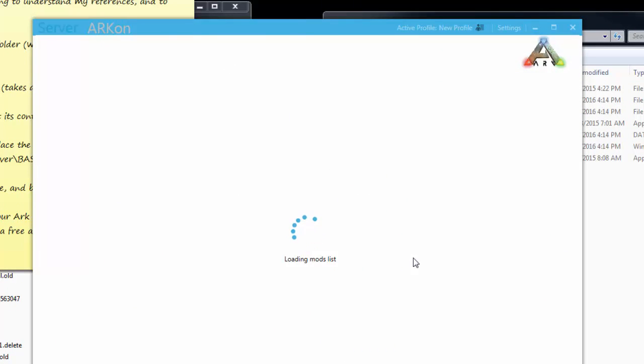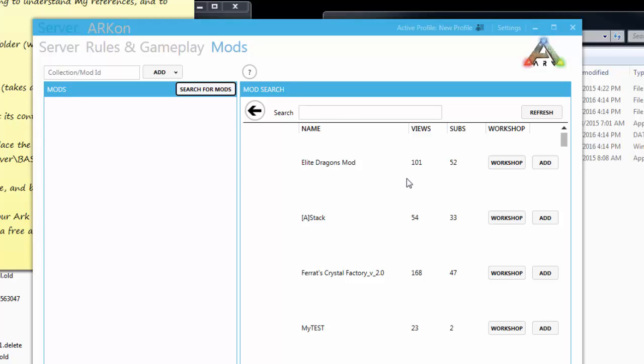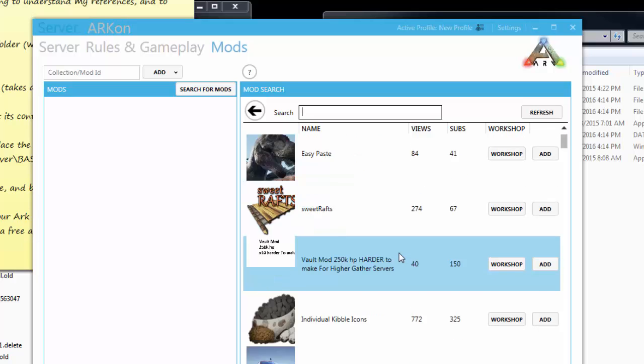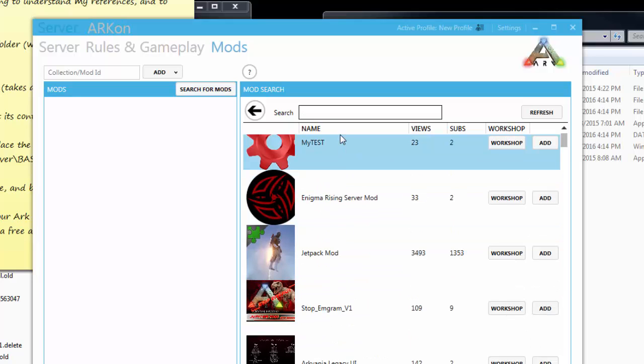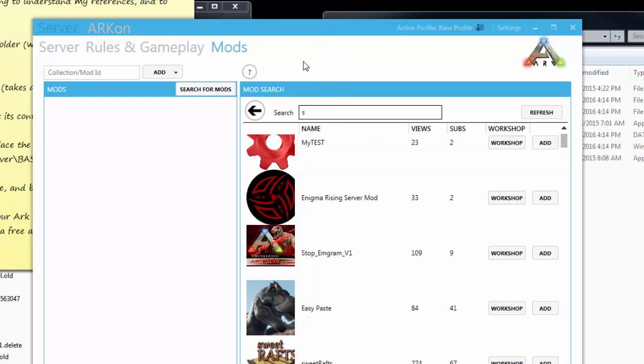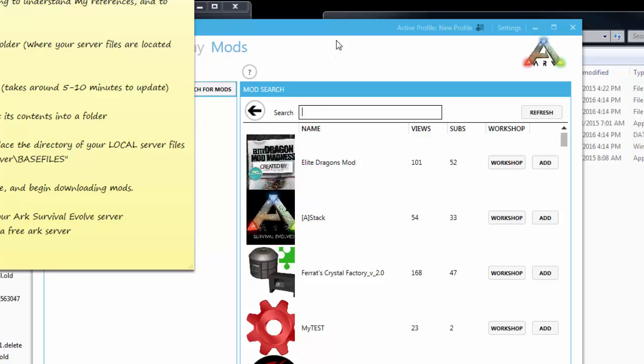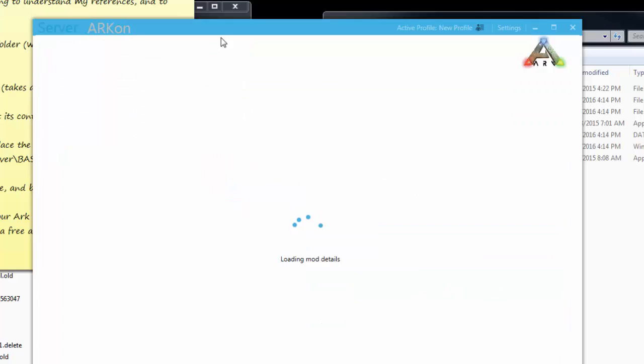Now let me show you how to install mods. Click on the Mods tab — it takes a moment because it's connecting to the Workshop. You'll get a list of mods you can download and run on your server. Search for the mod you want — for example, type 'sticky' to find the Sticky Grenades mod. You can see subscriber counts showing how many people have it installed. Click 'Add' to add it to your list. It won't be activated yet, and the interface can be a little laggy since it's searching a large database.